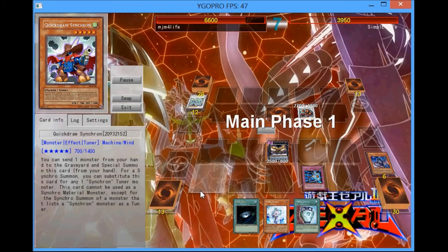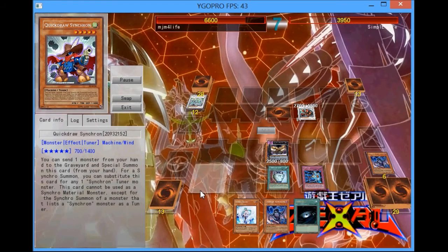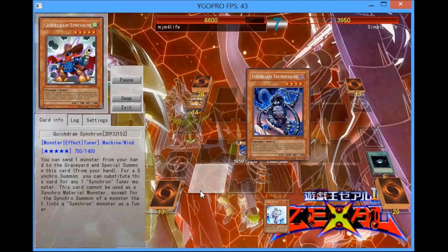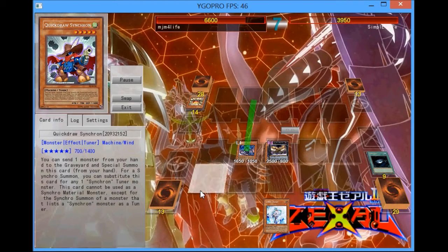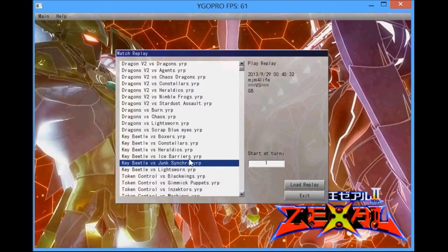Fortunately for me, he's already used his entire hand, so I'm in a pretty good position here. I'm just going to add the Thunderbird and I'm going to Dark Hole. Using Key Beetle's effect to protect itself and then attack for game. He realizes the game is over, so he's going to scoop before I can actually finish the game off. That's the first game.